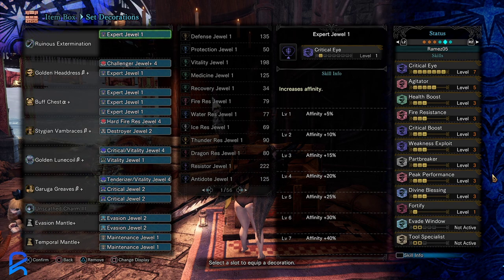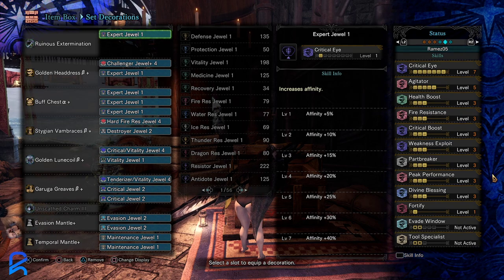The long sword build is quite similar — swapping out the Damascus chest piece. The point of this build is for it to be as comfy as humanly possible for Safi, because the thing hits like a truck. You'll have health boost, mine protection three, and fire resist as well. It's a Nergigante long sword, so you don't have to worry about sharpness — Safi transitions three times, so you'll have plenty of opportunity to sharpen in between transitions.